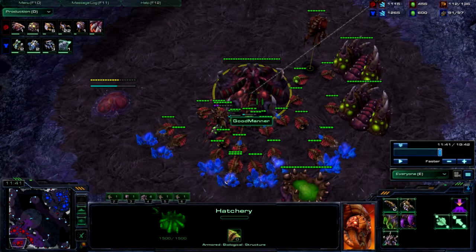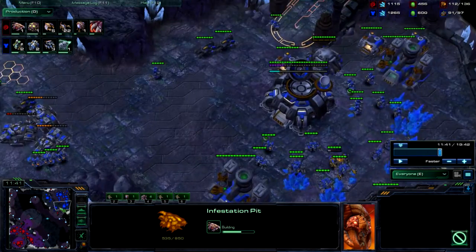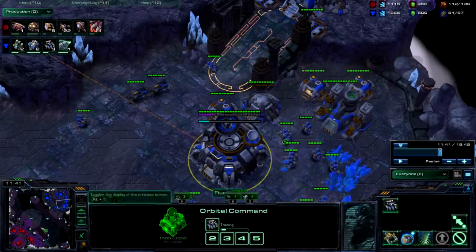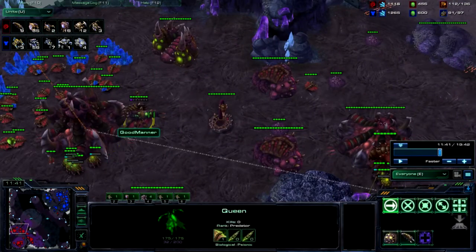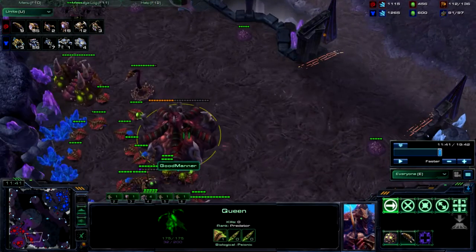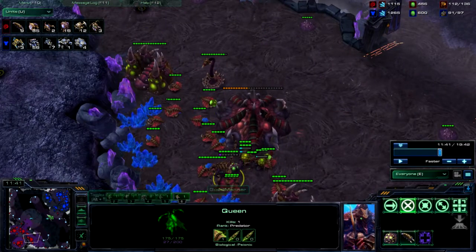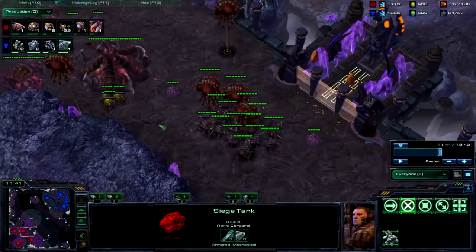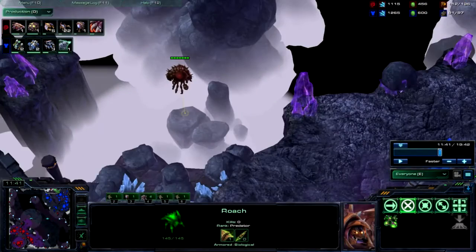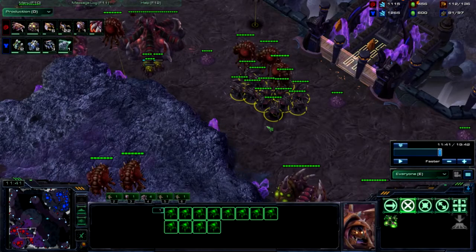Alright, this will be part 2 of the ZvT on Cloud Kingdom. We are now entering the mid-game. Both of us have established 3 bases. This guy is a little bit weak because he's been putting on a couple of failed pressures at this third. But due to my macro being bad, I have 9 larva — and that's not even counting the 4 that you can see popping here. Trying to hit your injects and I'm clearly missing some. So we're both getting to around where we want to be in terms of units, third bases, and everything like that. I'm going to focus more on the actual game instead of concepts now. You can see that we both got to exactly where we wanted to be.